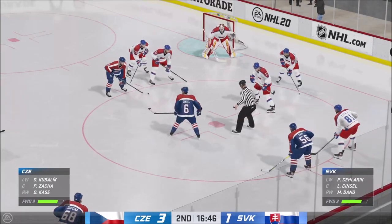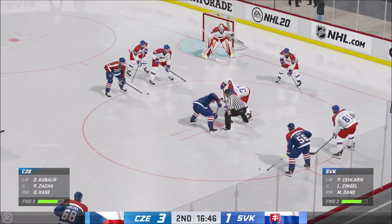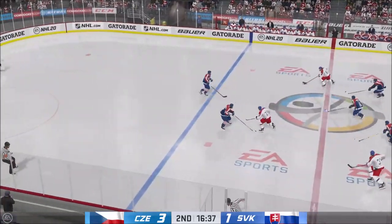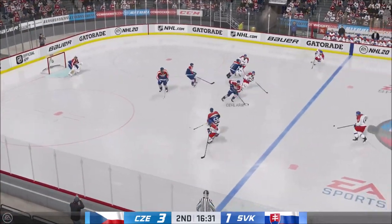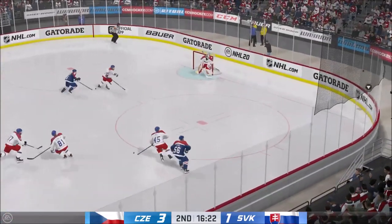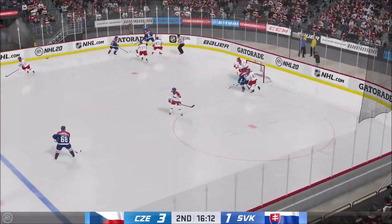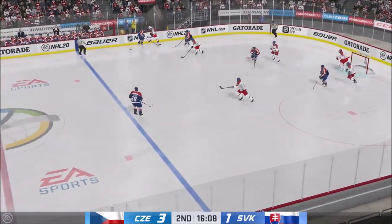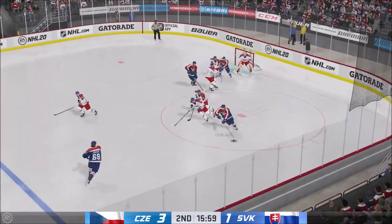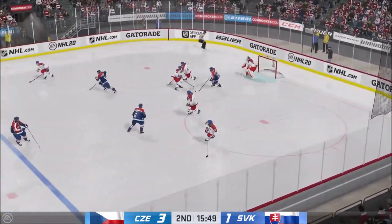Slovakia is looking to convert on some of these chances — they've had plenty of opportunities but have been snake-bitten thus far. Good read by the winger as the two centers tie up. Here they come on the attack. Team Slovakia's got the puck in their own end. From the place Gretzky made famous, now a quick pass to Marincin. Czech Republic's got a hold of it along the wall, puts it up front — knocked away. Back at the point, they set it up, move to the middle, from the slot — re-shot, stopped by the goaltender.